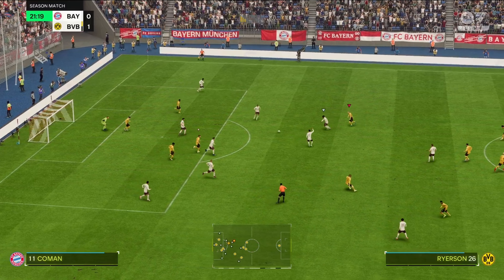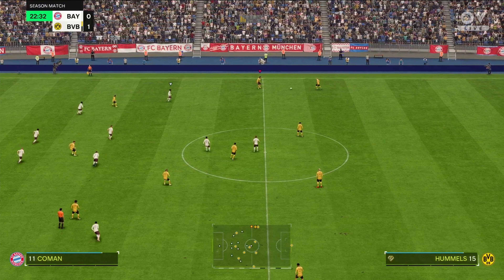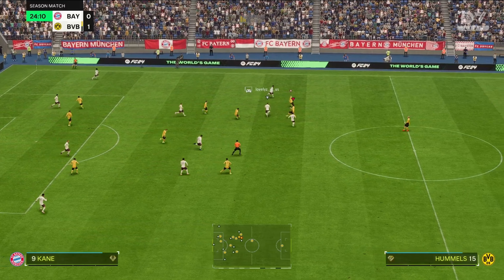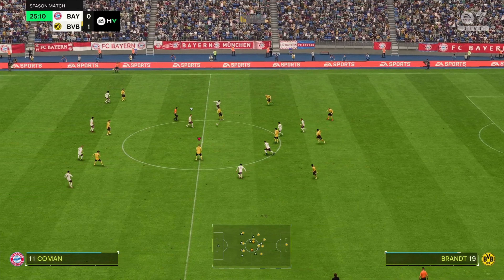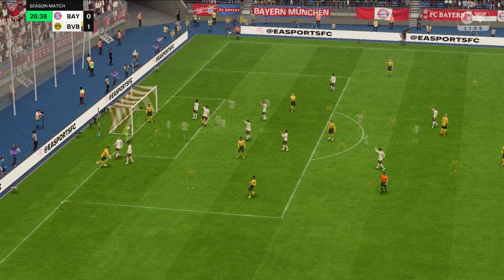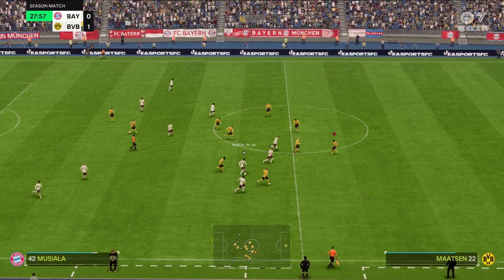They're going for the short one, and he could be in proper trouble here. Nico Schlotterbeck snuffs out the danger immediately. Could be threatening — a chance to put them in front and the keeper is nowhere to be found. Not that he's complaining! Let's take another look: he won't get an easier finish than that. The defending was all over the place.